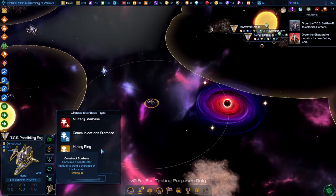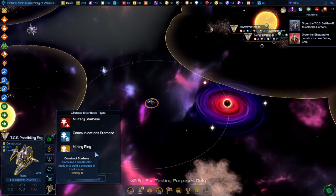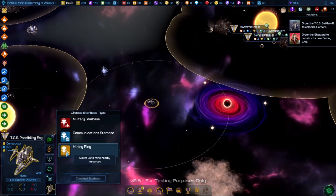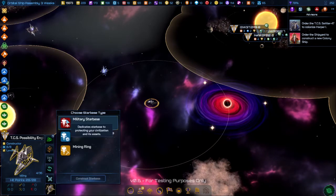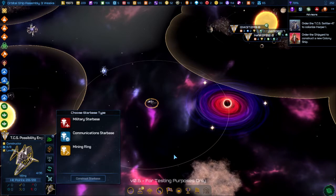In today's video, we're going to talk about Starbases. Starbases are built by constructors — they can go by a lot of different names, in this case the Possibility Engine. You start with three main categories of Starbase: Mining, Communication, and Military. There's also a fourth Starbase called Economic, but we'll get into that later.